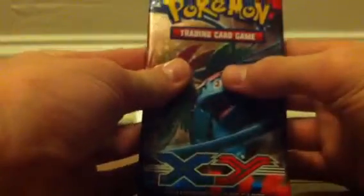I got one Yveltal pack, one Xerneas pack, and one Mega Venusaur pack. I'll open them in that order: Xerneas, then Yveltal, then Mega Venusaur.